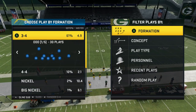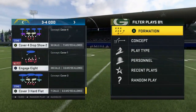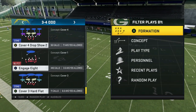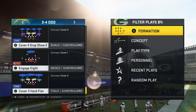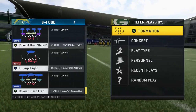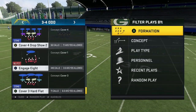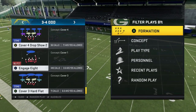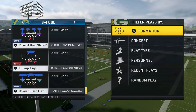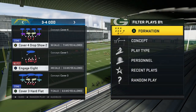The thing with the 3-4 odd that's good is it has all of the things you need that work well on defense right now. Number one, it has a good cover four drop — an all-out zone cover four — and this has been one of the best base coverages in the game for years because it defends the pass and the run very well. Out of the same look, you can send an all-out blitz very easily, and you can also mix in man defense, which works very well and it looks the same every time.